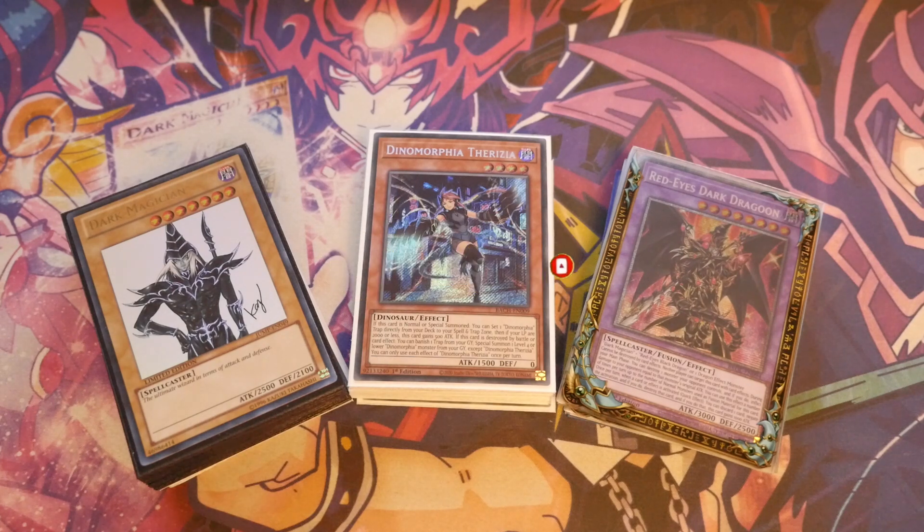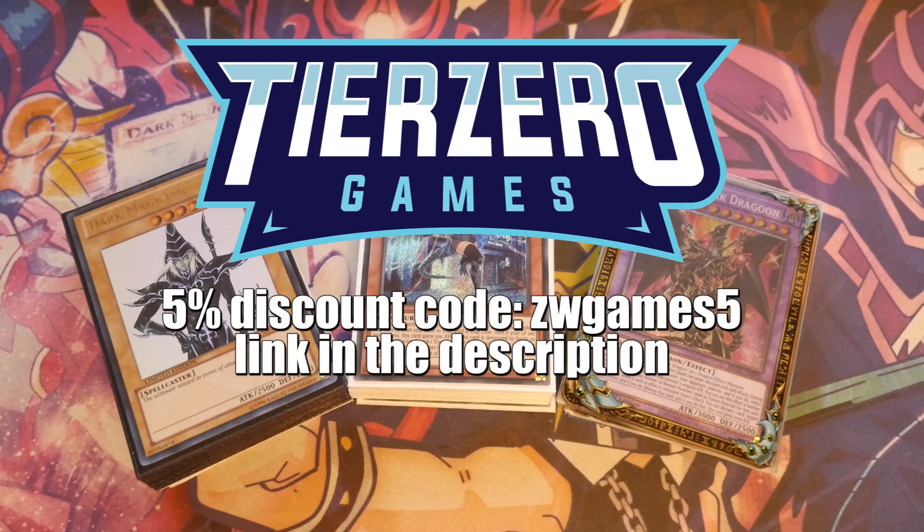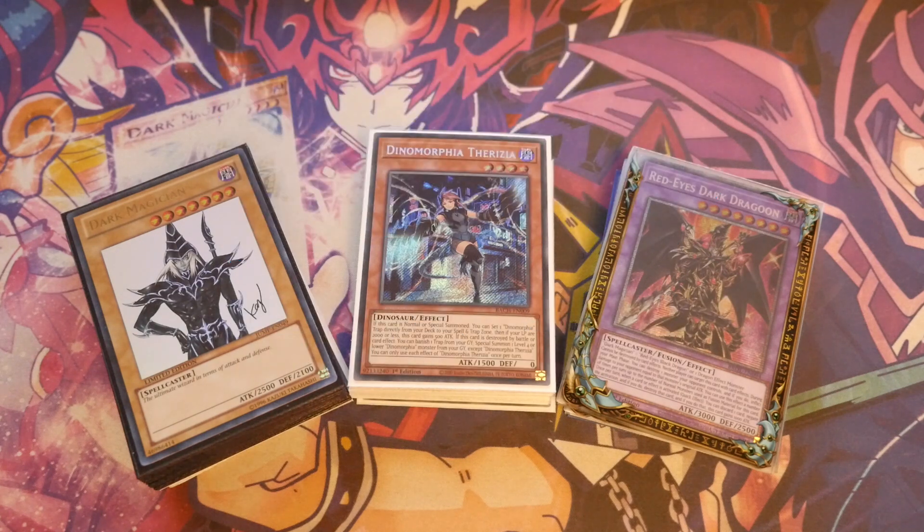I really like the new Dinomorphia cards — Frenzy and Rextrum are absolutely insane. Being able to combo that with Dark Magician, you're able to end the board on big super poly fodder, Dragoon plus a Rextrum and more. You are pushing for OTK and controlling your opponent's board, which is why I consider this the Dark Magician control version.